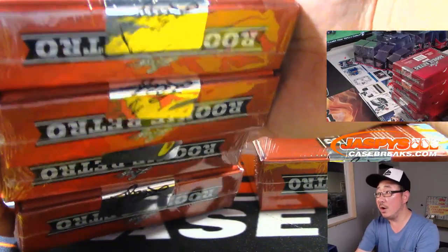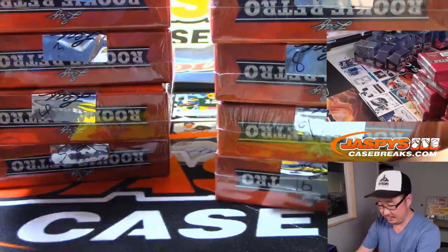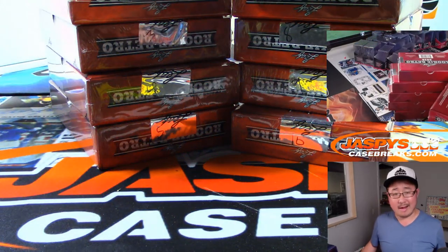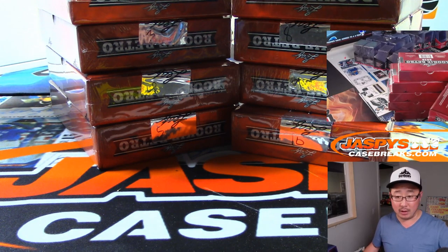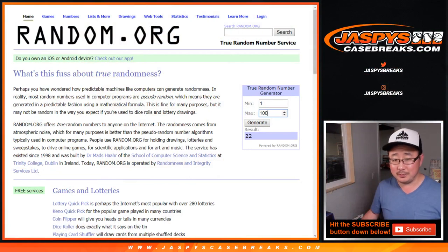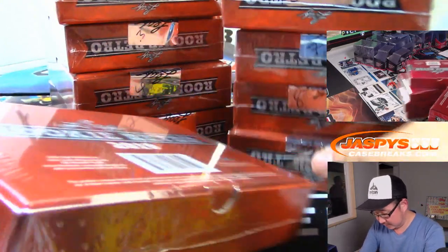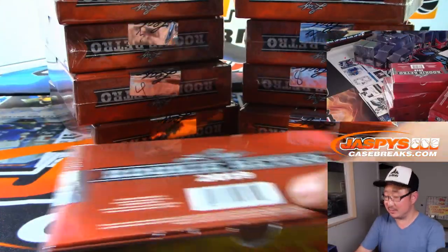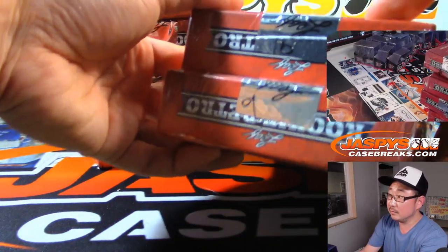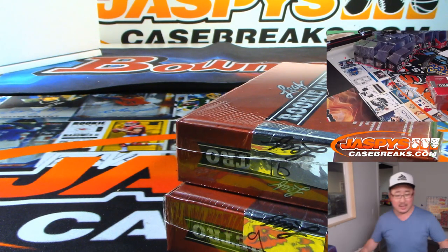So, we've got all these numbered right here. There is one, two, three, four, five, six, seven, eight, nine, ten — just so you all know they're from the same case. Let's generate two numbers, between one and ten. Nine. And then generate another number — ten. Nine and ten, that was easy. Bottom two boxes right here. We'll save the rest for next time.